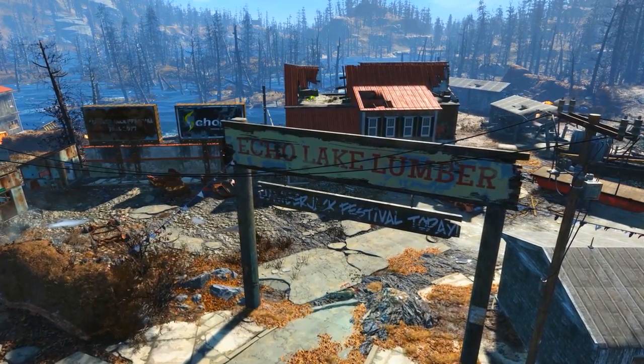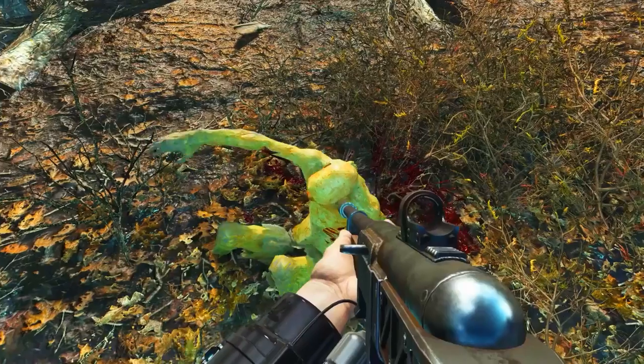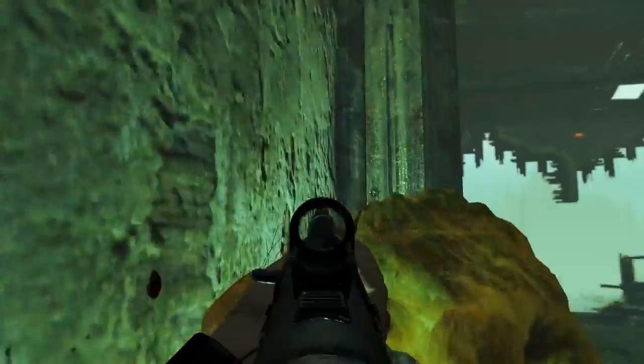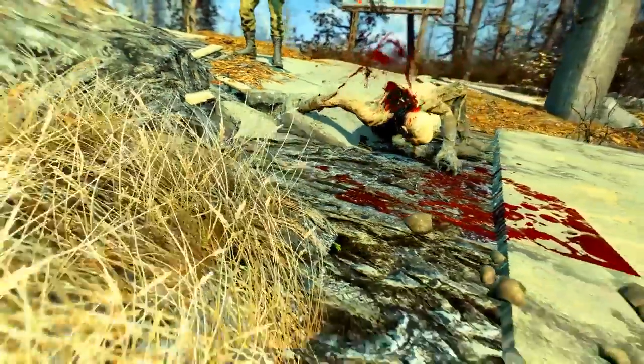Provided that is done, all we need to do is head to Echo Lake Lumber. On the Pip-Boy map this can be found to the northwest of the Nucleus. Just a warning - this place is rather heavily populated with ghouls who hide in various crooks and crannies, so be aware when approaching and come prepared for a fight with an army of ghouls.